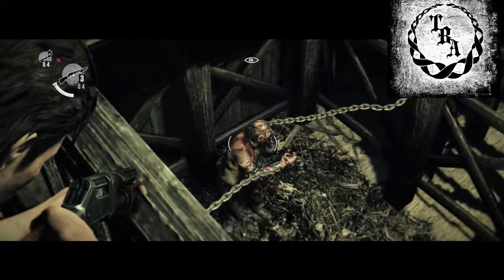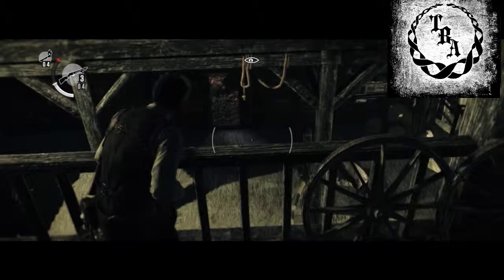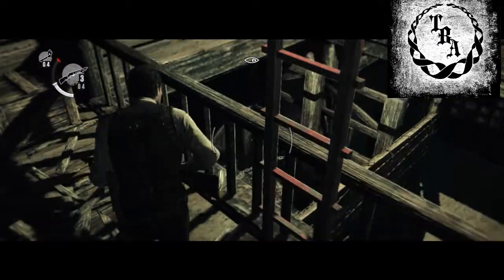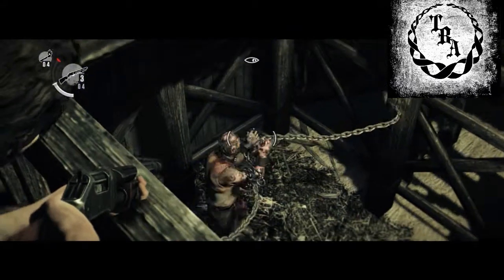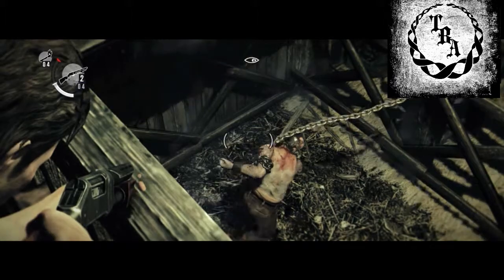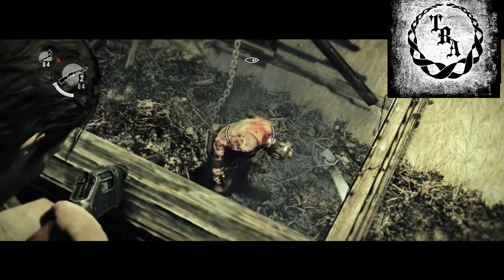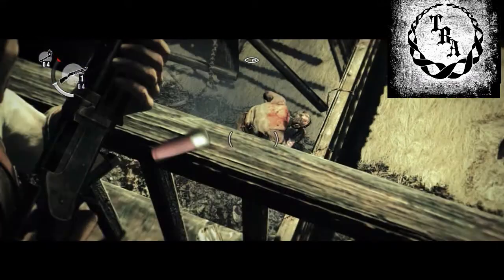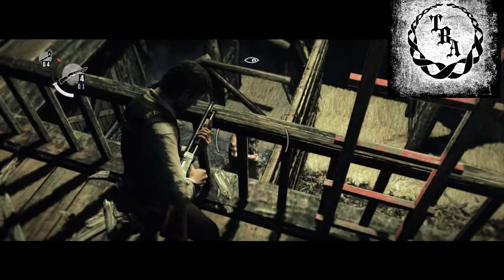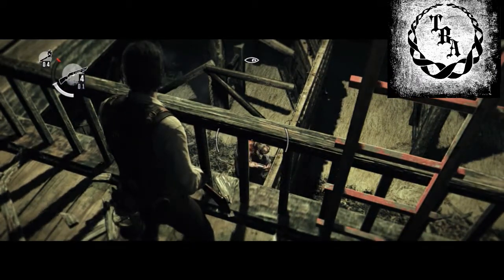So in the barn, which is the first building to the left whenever you come out the front — you know where the spikes are. He's behind there and I just kept hearing him. You're gonna have to shoot him once. You don't have to shoot him twice, I did. This is cut from my Let's Play video. As you see I shot him twice, even though you only shoot him once and then he'll unchain himself. After he unchains himself, he pulls out his chainsaw and cuts through the little barrier in front of him.